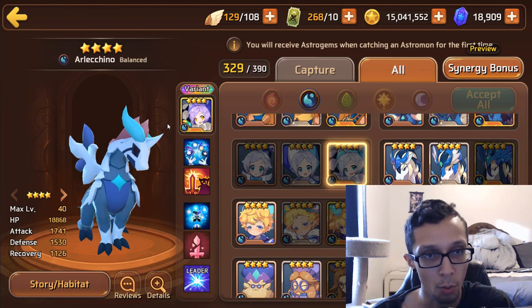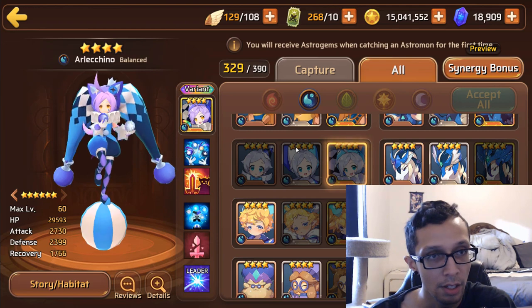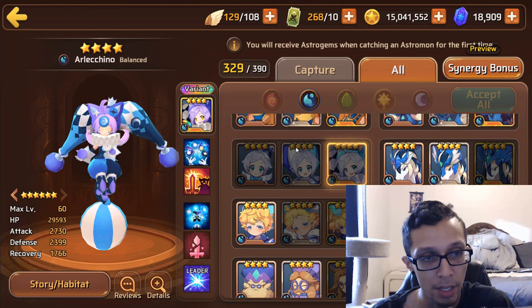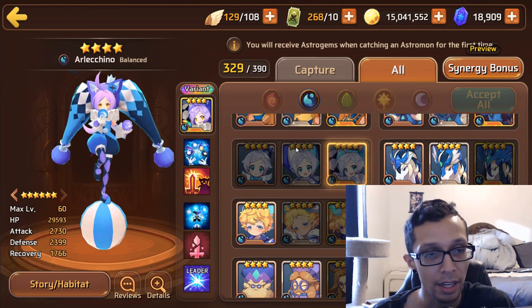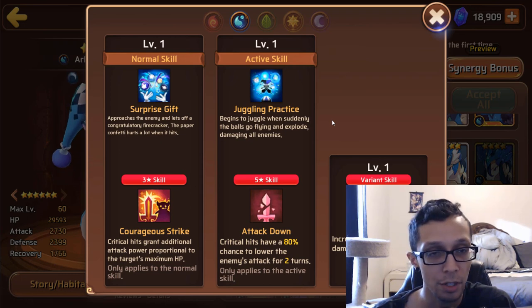Let's move over to the water one next. Water Harlequin is a balance type coming in with nearly 30k HP, 2.7k attack, and then 2.4k defense. Stat wise it's solid — almost creeping over to 3k attack on a balance type and nearly 30k HP. That's pretty solid. This one comes in with Courageous Strike and then Attack Down, and it does come with critical hit damage as the variant skill.